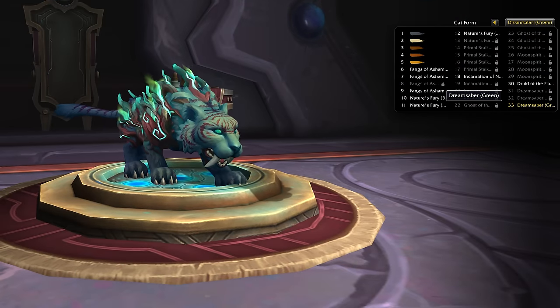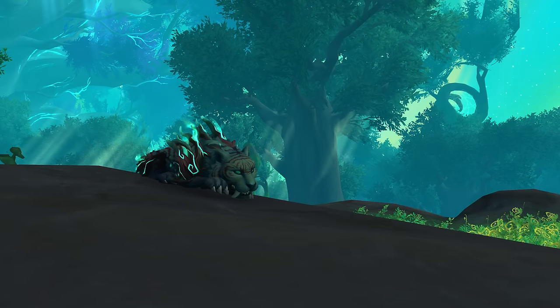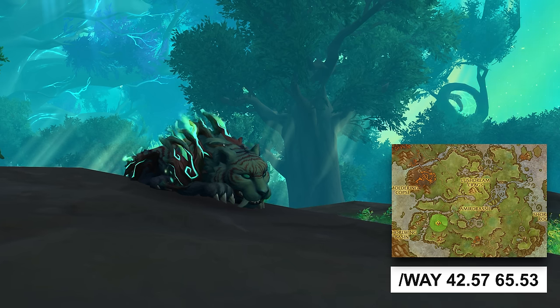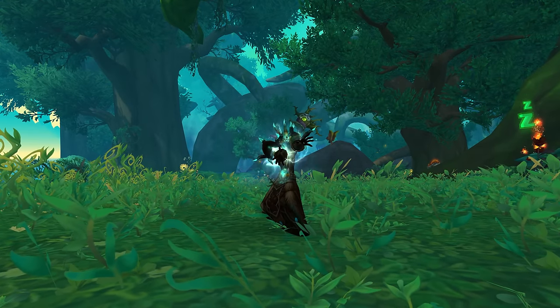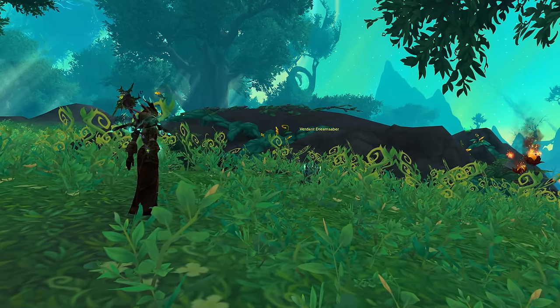Obtaining the Green Dream Saber is actually pretty simple. You first need to get a Silent Mark of the Dream Saber, which you can purchase from an NPC located in the Wilding Gardens just north of the Eye of Ysera. After obtaining the mark, use it on Dream Sabers scattered throughout the Emerald Dream to attune one and unlock the appearance. There is a cooldown after attuning one Dream Saber, making it impossible to attune again for about 5 minutes, so find another Dream Saber while waiting.